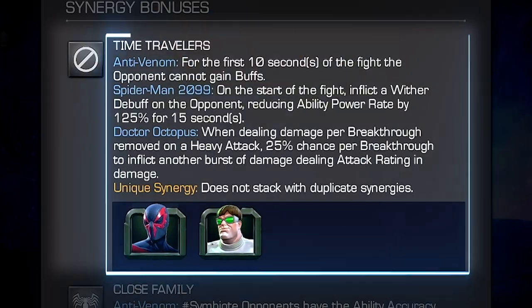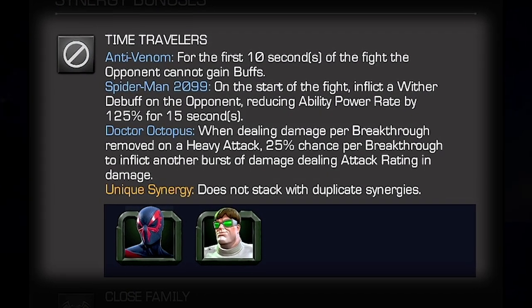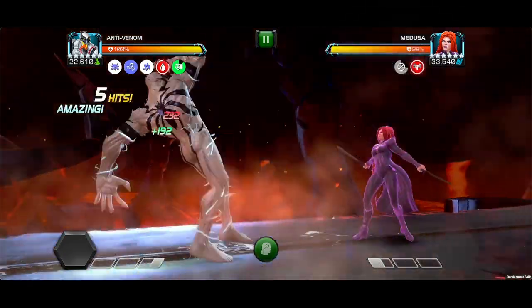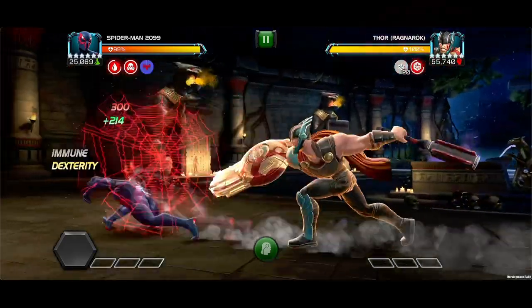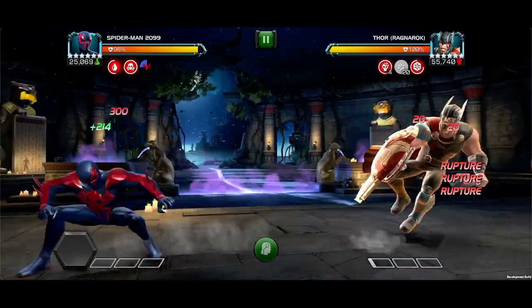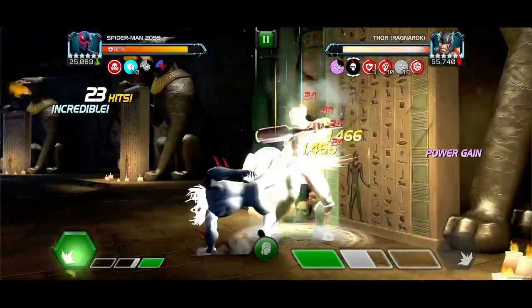Time Travelers: With Spider-Man 2099 or Dr. Octopus on the team, Anti-Venom, for the first 10 seconds of the fight, the opponent cannot gain buffs. With Spider-Man 2099, at the start of the fight, he inflicts a Wither debuff on the opponent, reducing ability power rate by 120% for 15 seconds, giving you access to reverse power gain and easy ruptures right away.